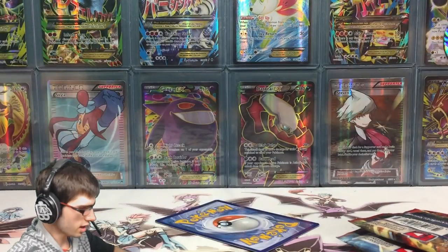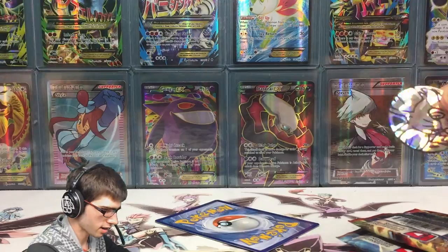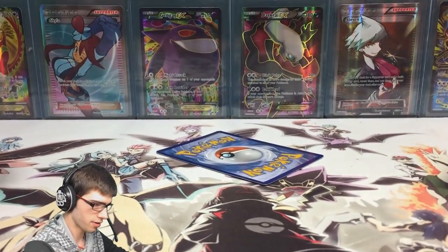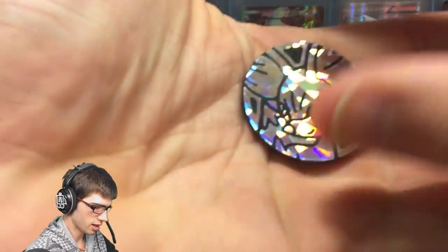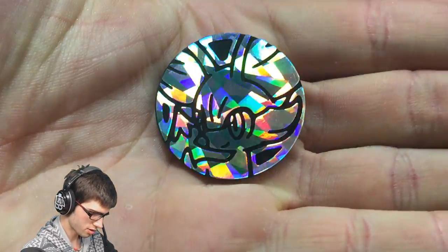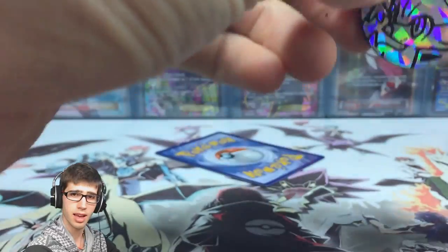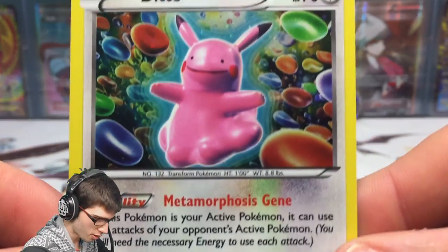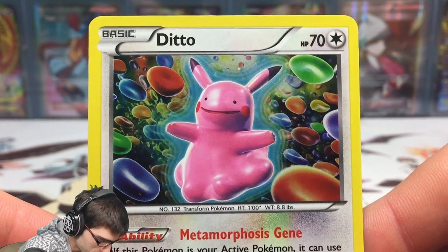Everything is out of the blister pack now, so let's have a look at this coin. We got the Fennekin coin — nothing too crazy, just one of your classic Kalos starter coins. And then we've got the Ditto-Chew promo.